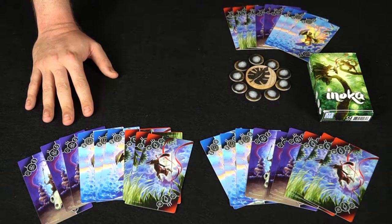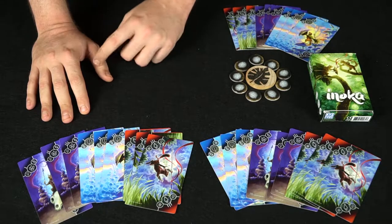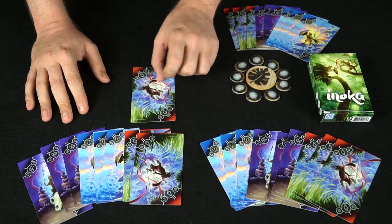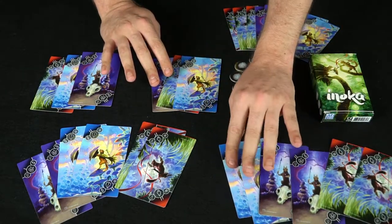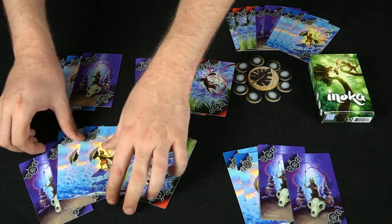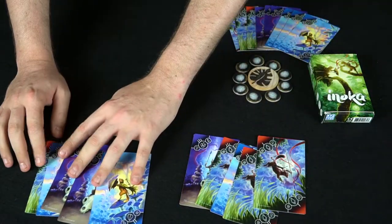In the multiplayer variant, if somebody has one card left they're instantly kicked out of the round, but not in the two-player variant. For the two-player demonstration, each player gets nine cards — three of each type with numbers one, two, and three — and selects five cards of their choice. The threes are always the strongest, so players will likely select those first. In a two-player game, attacks are very important because controlling the totem and winning via an attack wins the round.